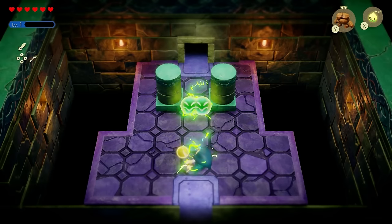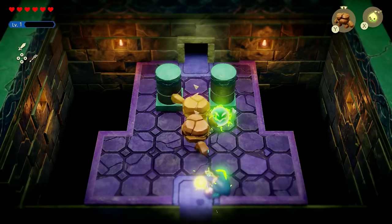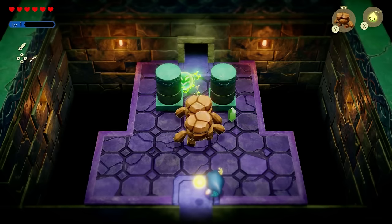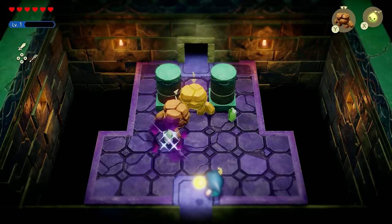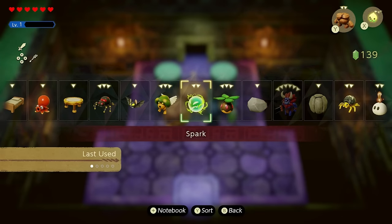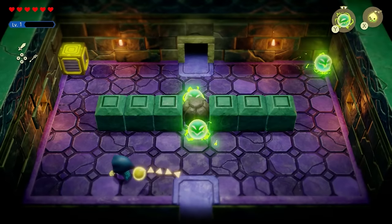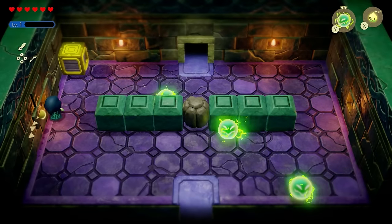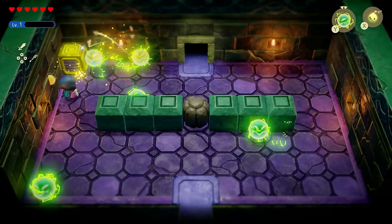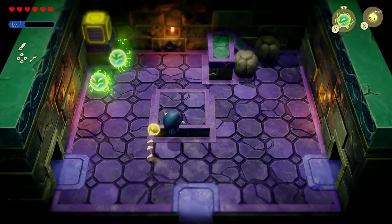Twi'lis, without using any potions, can take out these electric enemies with absolutely no issue — just cornering them. You'll also get their echo, known as a Spark. After this, proceed further inside the area. You can use the Sparks on these little devices by chucking them inside to activate them and keep going deeper in — really simple once you have the Spark.